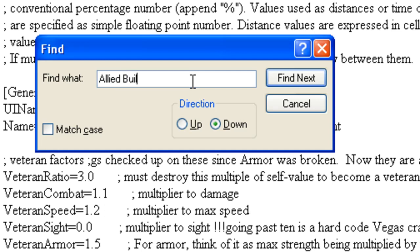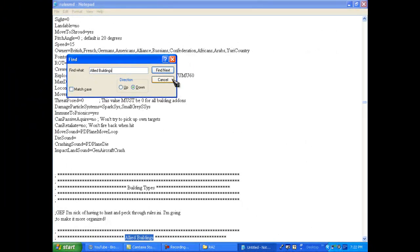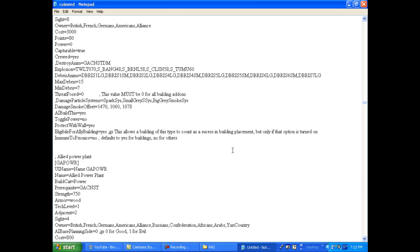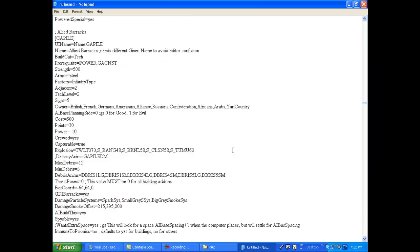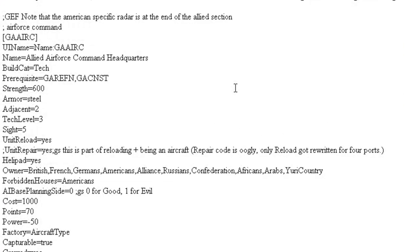Search for 'Allied Buildings' and scroll down until you see the air base entry. The proper name for it is the Air Force Command Headquarters.